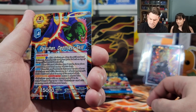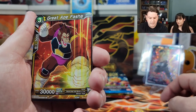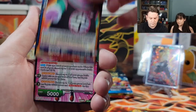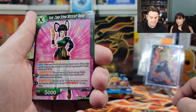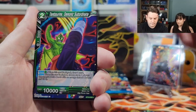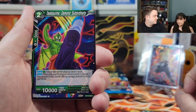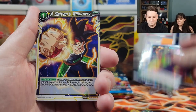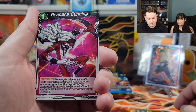Who is this? Is this a guy from the Otherworld? West Kai — yeah, it has to be the guy from the Otherworld filler arc. Crane school witchcraft master — that's from Super, Supreme Kai of Time. Tambourine — Tambourine is one of King Piccolo's kids. Oh, that's why it's named after an instrument! A Saiyan's Willpower, Borges Reaper's Cunning — I have no idea.